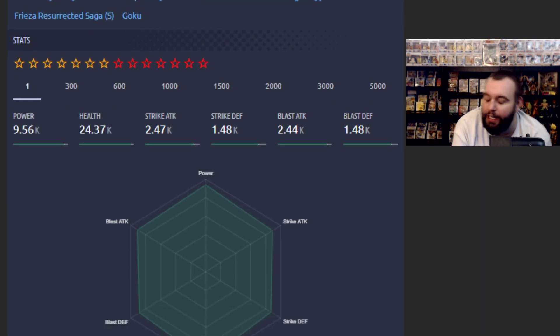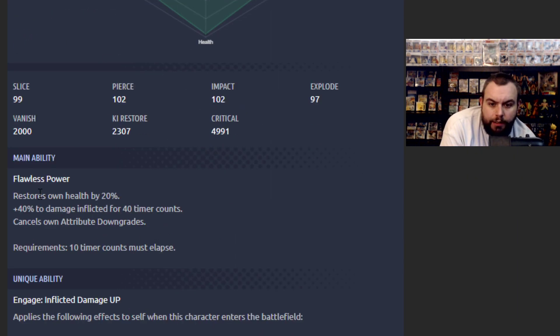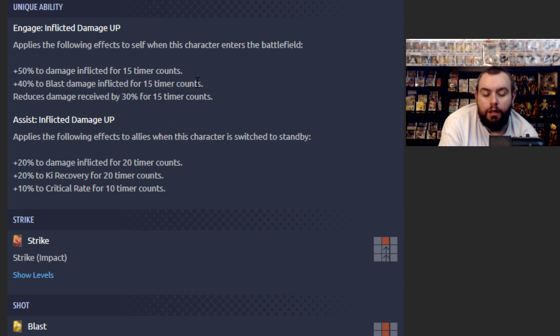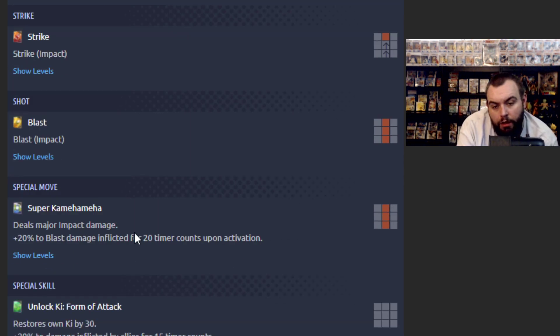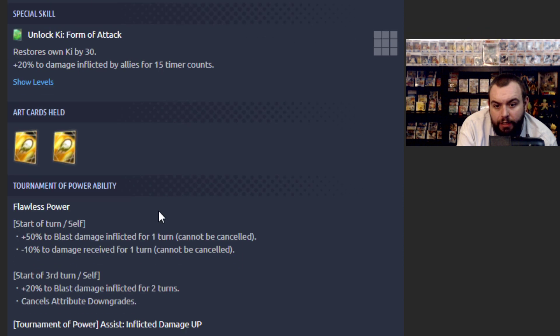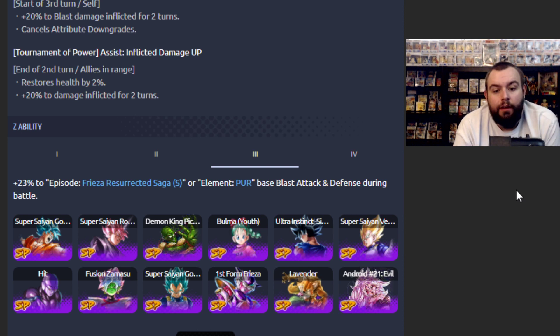Super Saiyan God Super Saiyan — purple. I know, I get it. He could have also been red, I know. But we're here, it is what it is. Restores health by 20%, 40% damage inflicted. Cancels zone attribute upgrades and downgrades. Engage inflicted damage up — applies the following effects to self entering the battlefield: 50% damage inflicted, 40% to blast damage inflicted, reduces damage received by 30%. Assist inflicted damage up: 20% damage inflicted. Major impact damage: 20% blast damage inflicted, restore own ki by 30%, 20% damage inflicted by allies — that's good. Frieza Resurrected Saga.